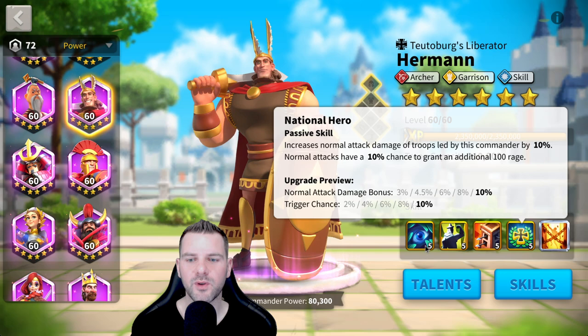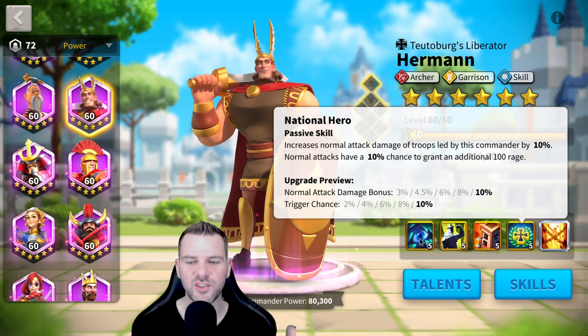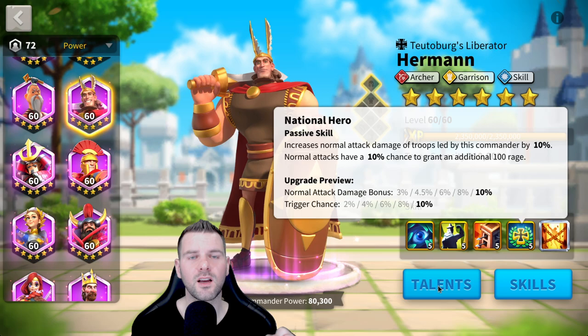Unfortunately, you need infantry to counter cavalry, and that's why Bjorn, Sun Tzu, Richard, and Charles just do that much better, and why players typically choose them early game.